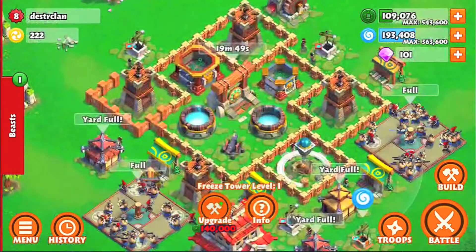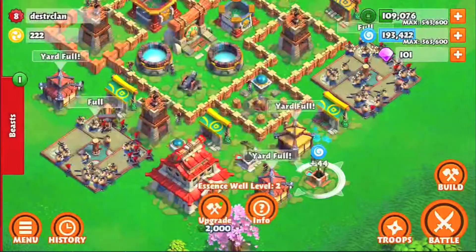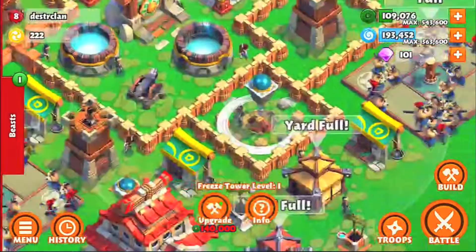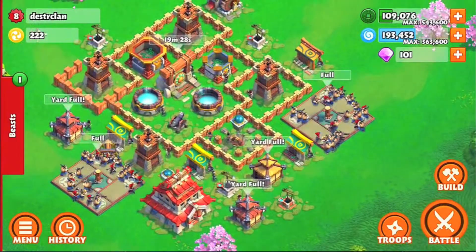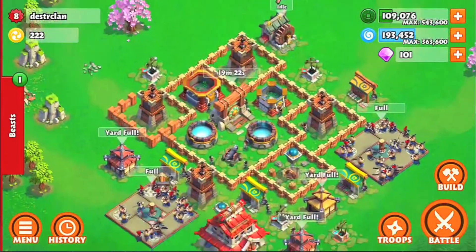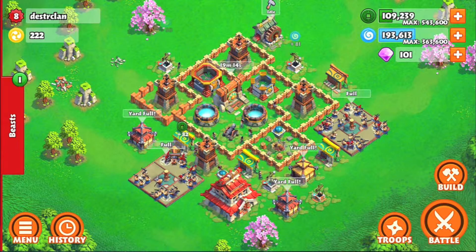That will just pretty much do more damage per second. For those who didn't know, freeze towers actually do do damage, though not that much. Their main awesome skill is to freeze the units and let all the other defenses shoot at them. With my army right now I have 48 samurais, 17 ninjas, and 1 ram to break through the walls. Ninjas are pretty much just there to steal the resources, samurais are there to destroy the defenses, and rams are there to explode the walls.